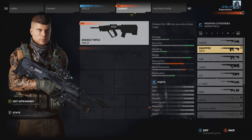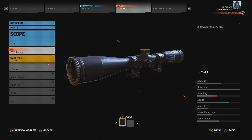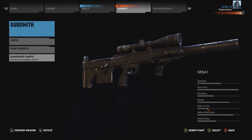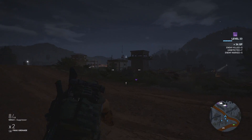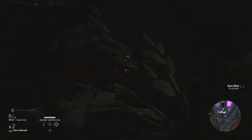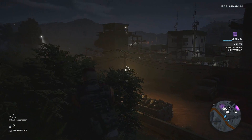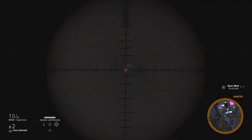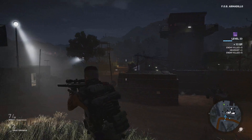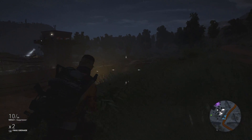The next weapon is the SRSA-1, coming in at number 3. I chose this gun because it is a bolt-action with great damage, accuracy, handling, and rate of fire. It only takes 1 to 2 bullets to the chest when engaged with enemies, which combined with its fire rate basically makes it a machine. The quick handling lets you rapidly reload and go again. Normally bolt-actions have slower handling and rate of fire, so this one really stands out as one of my favorite sniper rifles in Wildlands.